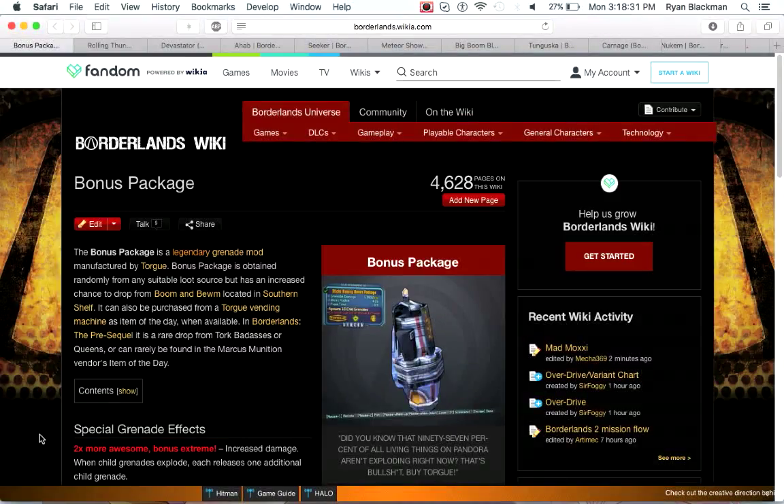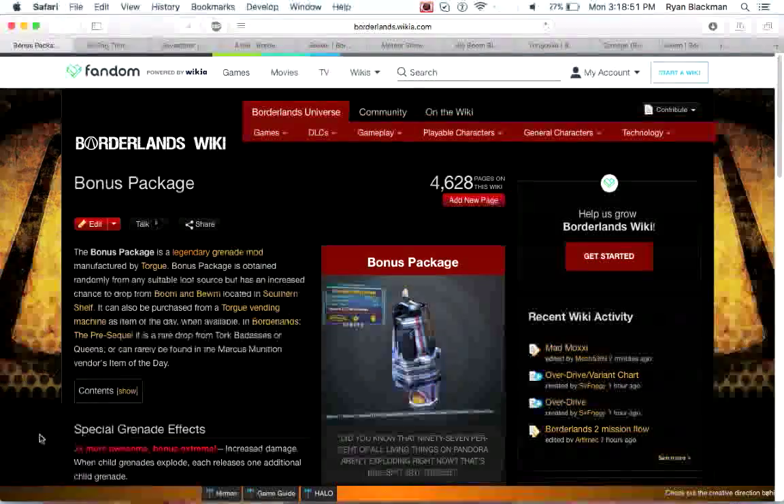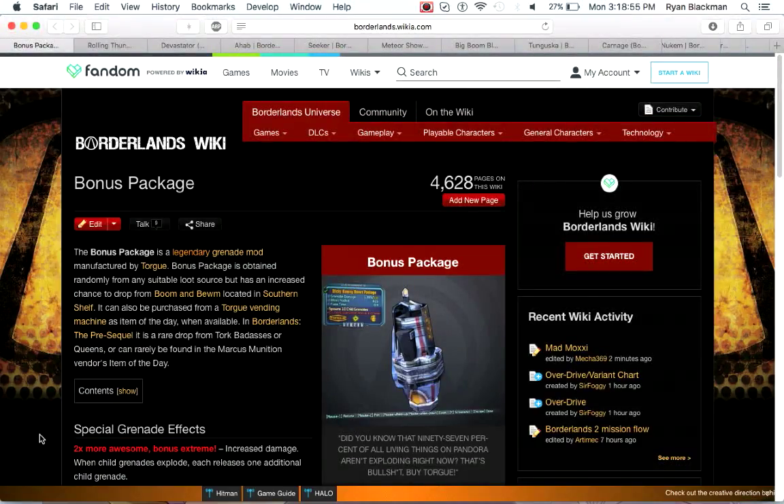Next up is the Bonus Package, a grenade I'm a big fan of. It can be obtained early game in Borderlands 2 from Boom and Bewm, as well as in Pre-Sequel from Torgue Badasses or Torgue Queens. You can also occasionally find it in the Marcus Munitions item of the day. Compared to other Mirv grenades it has really high damage, and when the child grenades explode they release additional child grenades. You can basically just throw a Bonus Package into a crowded room and watch everyone go down instantly — it's pretty cool.